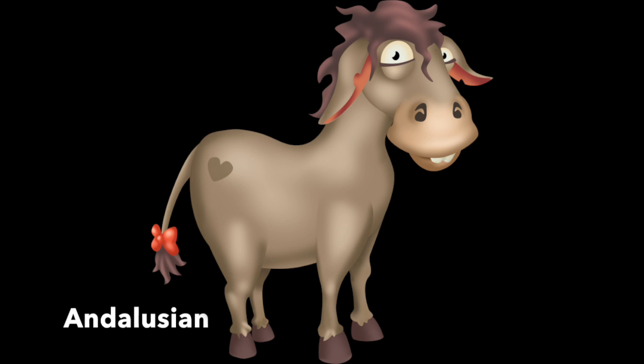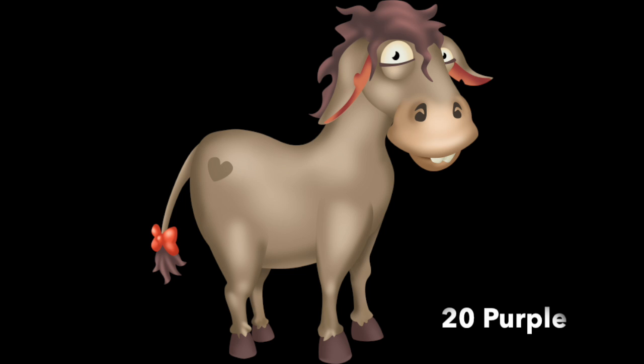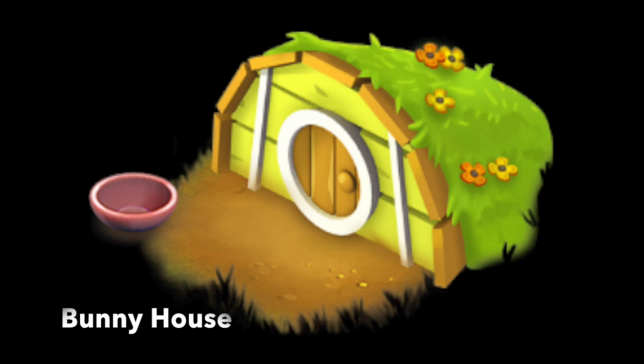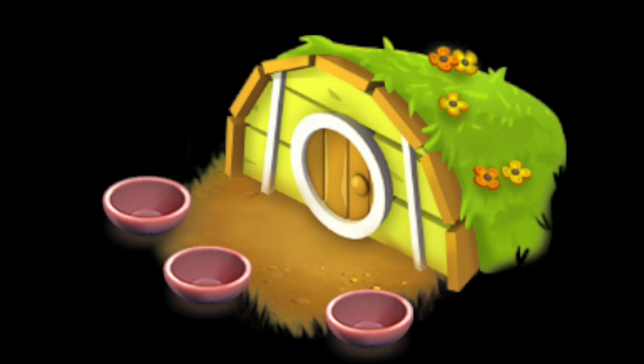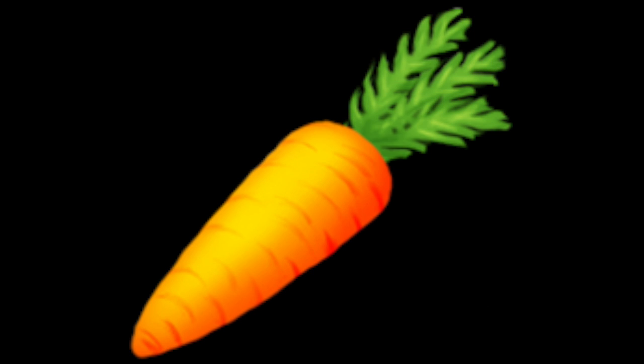My all-time favourite pet — currently we have two of these pets within the game. Please, in the future, can we add a few more? I love the bunny rabbits. I love the way they hop around the farm and have their own specific actions, whether it's smelling flowers or just hopping left or right. The bunnies start at level 31 and you get a beautiful little bunny house. You can have a maximum of two houses and each house will have three bunnies.